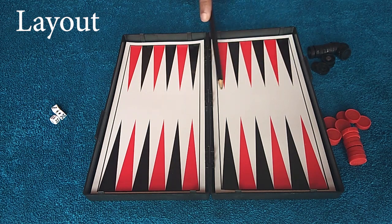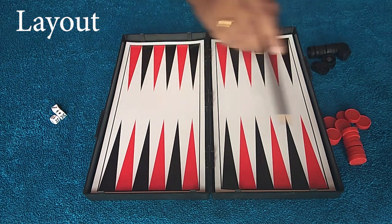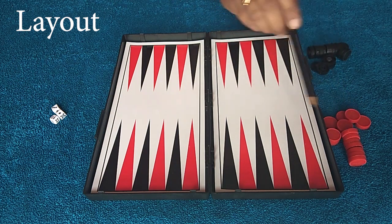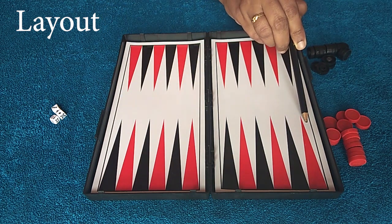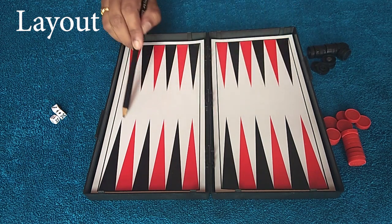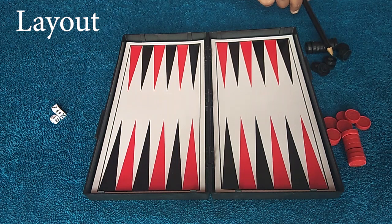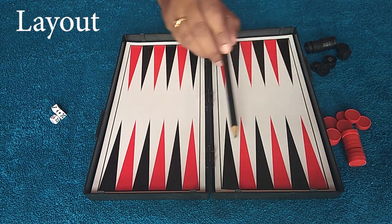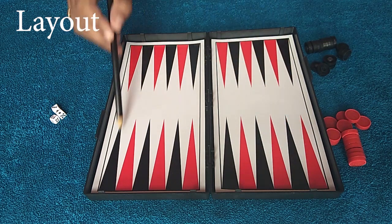You can see these triangles on the game board — each quadrant has 6 triangles. They are called points. The numbering starts from the black player's home base: 1 through 24. For the black player, 1 starts at the home base going up to 24. For the red player, 1 starts at their home base going up to 24 in the opposite direction.